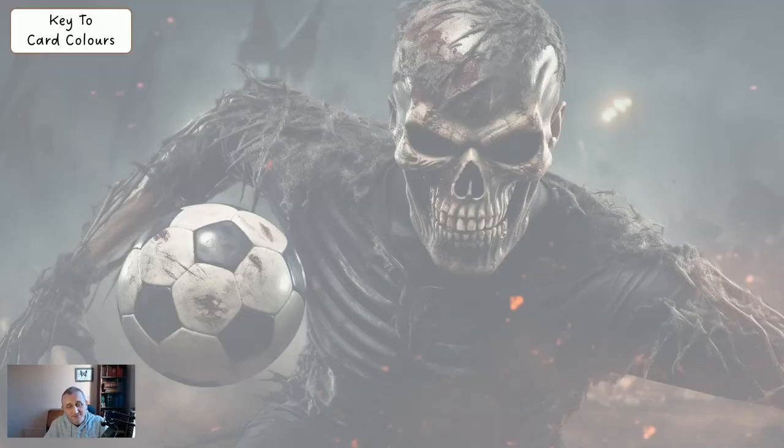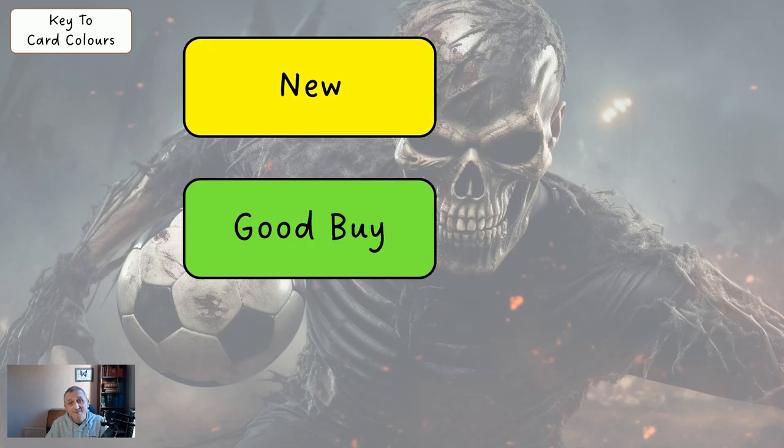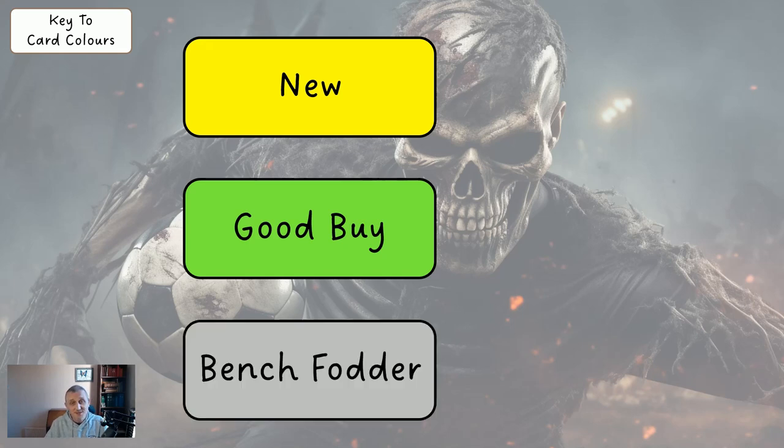As we look at the players on the screen, they tend to have a white background, but there are six other coloured backgrounds they may have. Yellow means they're new to the system this week. Green means the player is a good buy — good this week and quite probably the next few weeks as well. Grey players are bench fodder — we get them in because they're cheap. You want to try and avoid having any more than three grey players.